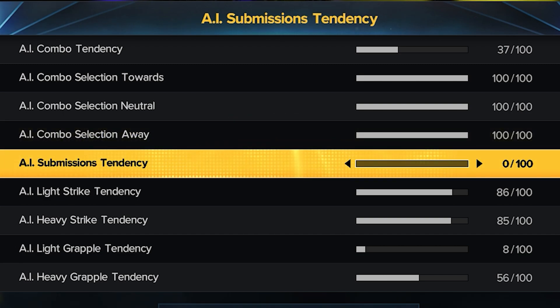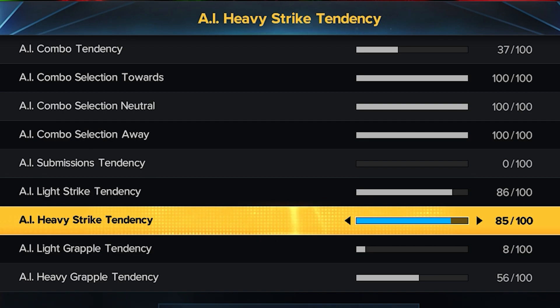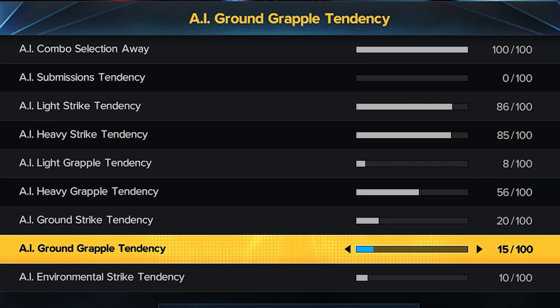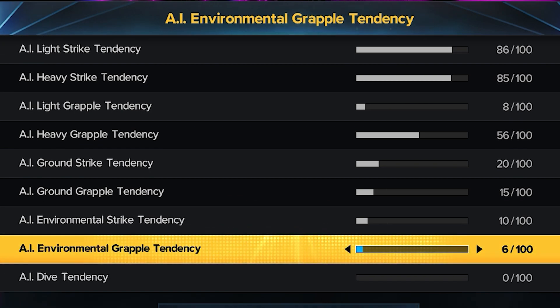His light strike is at 86. His heavy strike is at 85. His light grapple is at 8. His heavy grapple is at 56, so you can see there's more emphasis on heavy strikes and light strikes. Ground strikes are set to 20, ground grapple is set to 15, elemental strike is set to 10, and elemental grapple is set to 6.